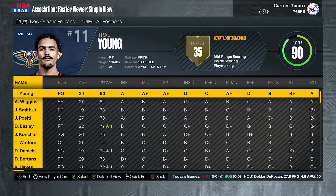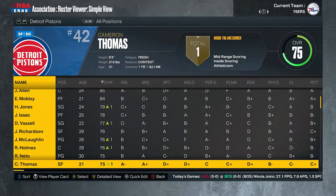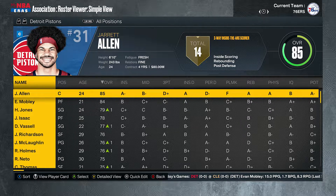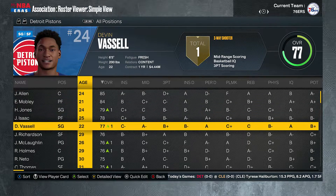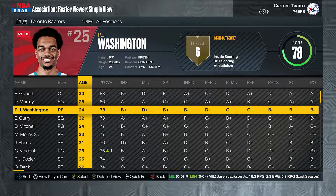Trae Young on the Pelicans with Andrew Wiggins behind him — an interesting team. I have not seen one team besides the Bulls where I think 'oh my god.' Maybe the Knicks could give them a run, the Lakers are a little interesting. The Pistons' best player is Jared Allen — it could be tough in this league. The Raptors have Rudy Gobert despite having the last pick — a good defensive presence — with DeJounte Murray and P.J. Washington.